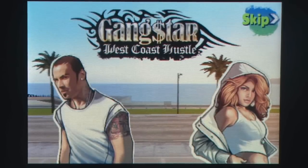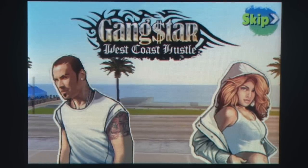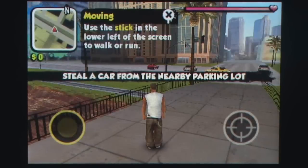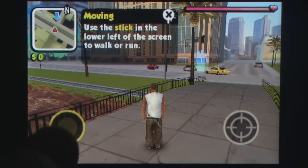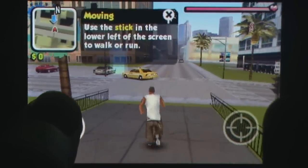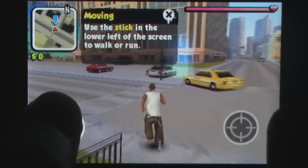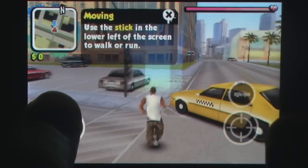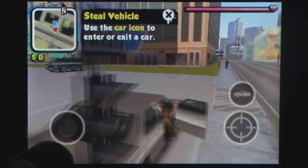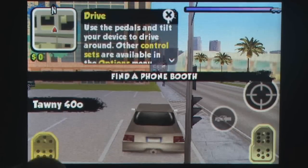Gangster West Coast Hustle is a GTA inspired action game where players take control of a gang member and proceed through a series of missions, making new contacts and earning cash as you go. The player controls the main character by moving a joystick on the screen and attacks by tapping a button. Other action specific events such as stealing a car or shopping can also be accessed by an on-screen prompt.